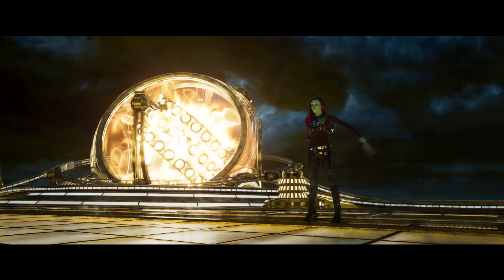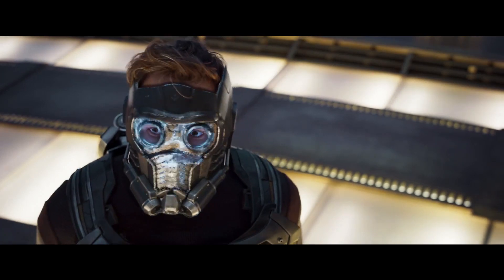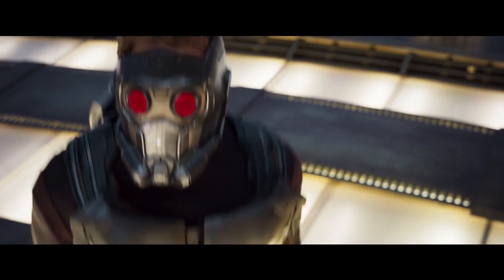We can even see one in the background. The platform in this shot also matches up with the platform we see Star-Lord blast off from at the 32-second mark. Obviously, these are both part of the same scene — the jetpack-assisted abelisk assault teased in the concept art. In the Empire article, Gunn mentioned that this scene would take place towards the beginning of Volume 2, so now we know exactly what to look forward to in the early stages of the film.